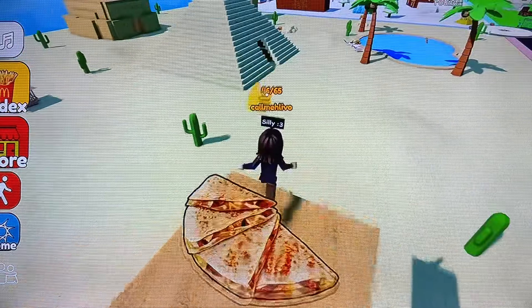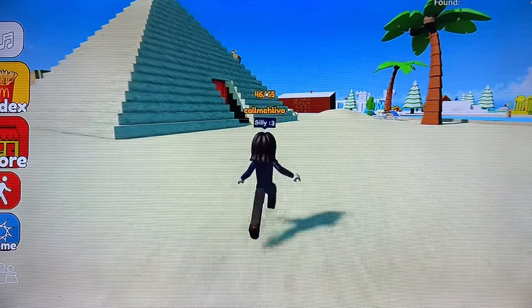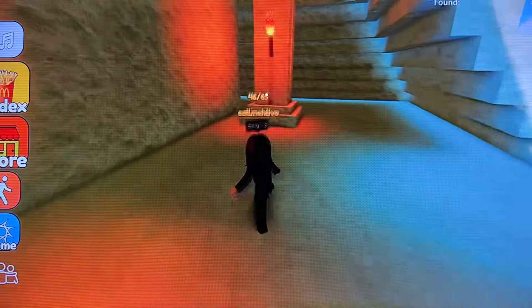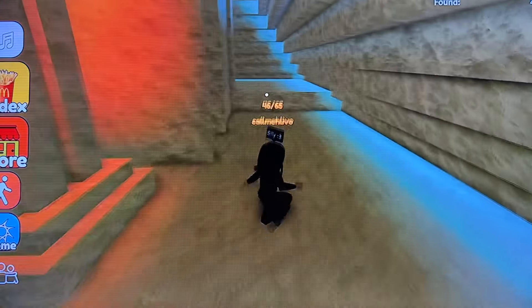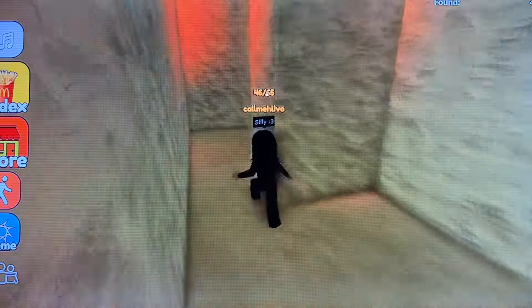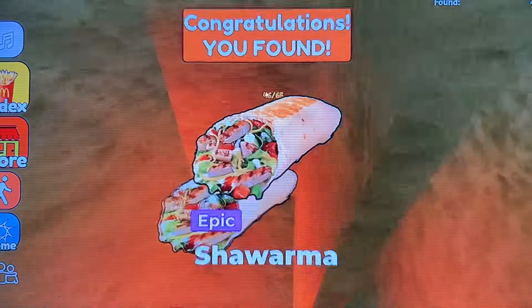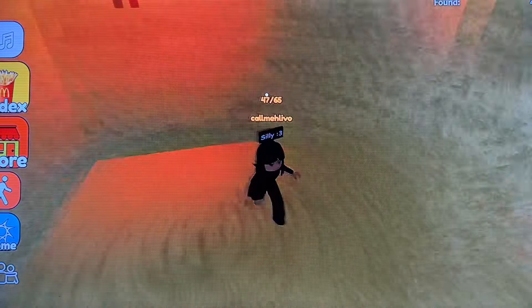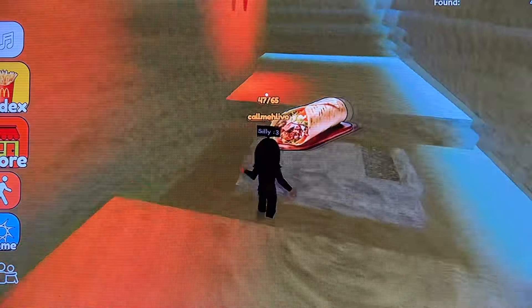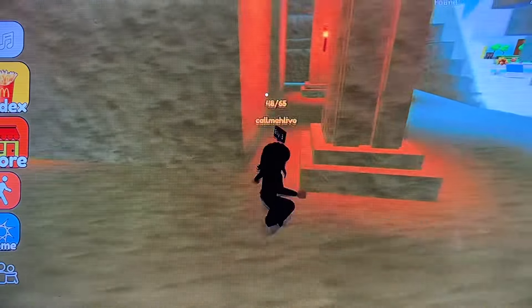Did we look inside the pyramid? I have a feeling there's going to be something inside. You know what pyramids are like - concealing lots of secrets. There you go, well hidden - looks like a nice wrap. And well hidden again - a cup of pepper. So two inside the pyramid, excellent.